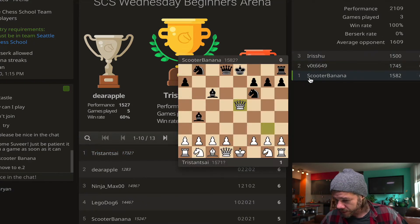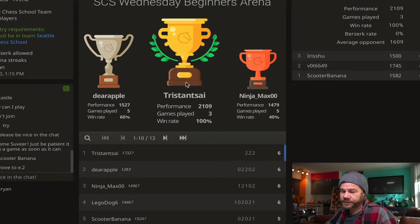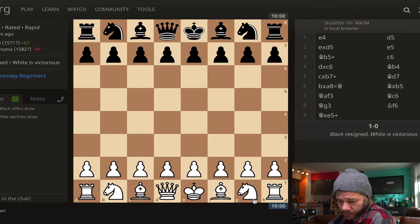He's got one game against Scooter Banana, one game against VOT - oh, I always forget who that is, let me look it up. Oh, that's Anushka, yeah, a very strong player - and then one game against Irish Shoe. Let's start with the first one against Scooter Banana. Alright, here we go.